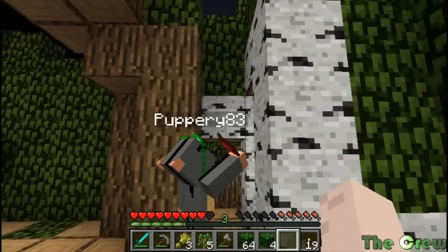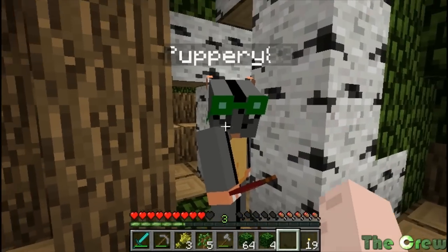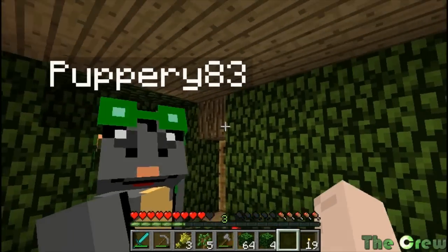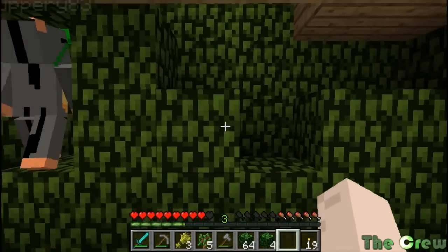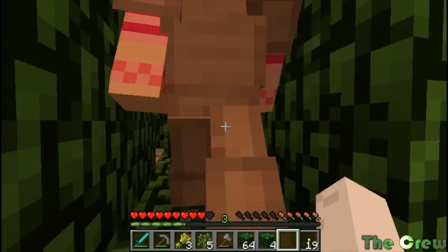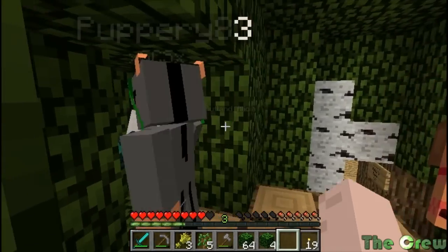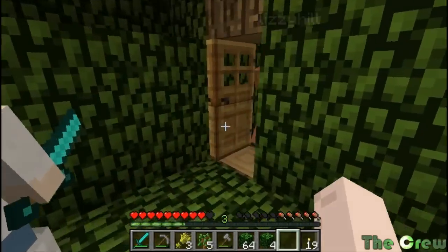Do you want to give us a tour, Pup? Of your house? Yeah! All right, this is one room, and then there's a secret room here that goes to Piper's room. Very cool, and there's another secret door here that goes to Sarah's room.